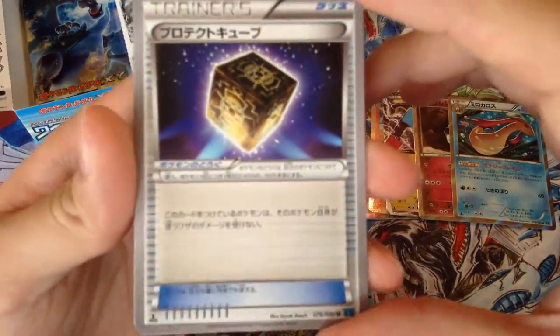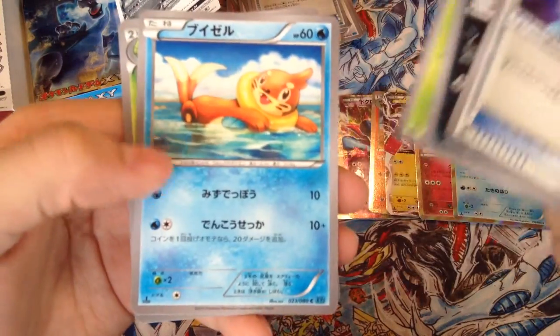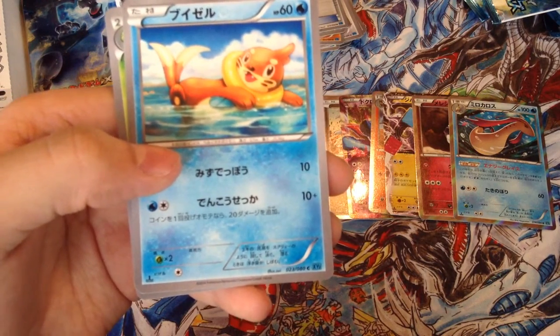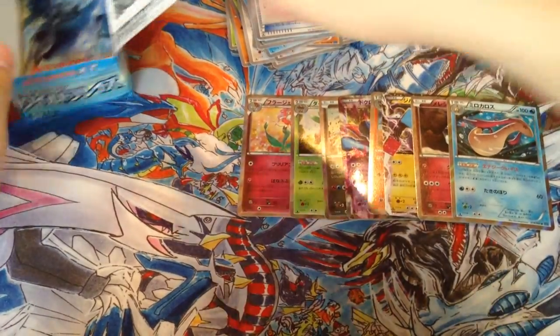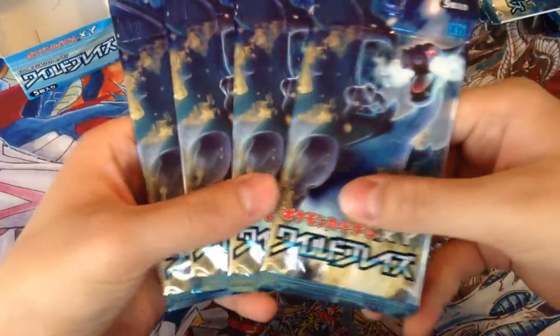Fourteenth pack — we got Cubchoo, Stunky, Caterpie, Sneasel, and Butterfree. So we got four more packs left. Hopefully I can pull that Mega Charizard, or maybe another EX.